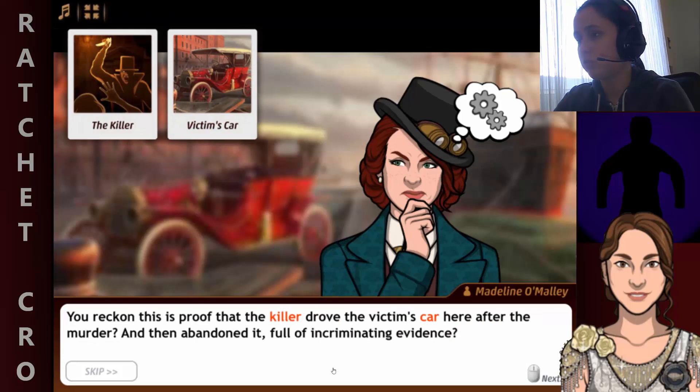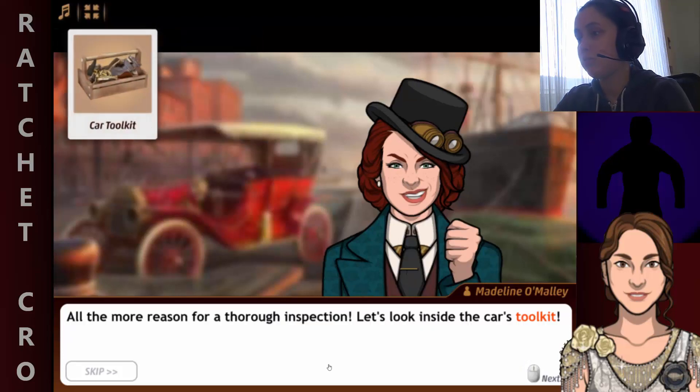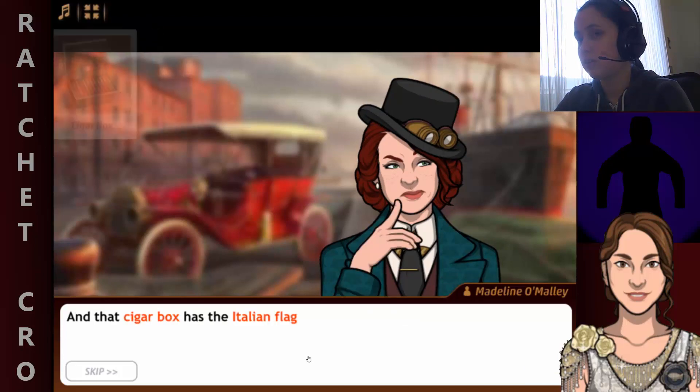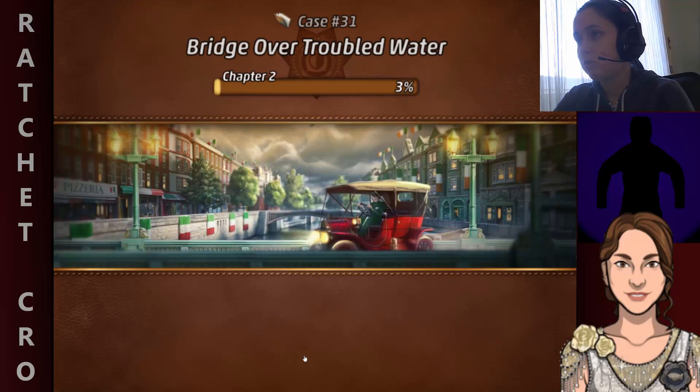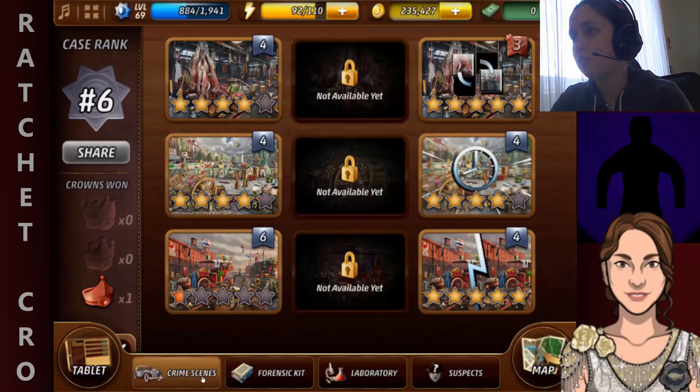You reckon it's true that the killer drove the victim's car here after the murder and then abandoned it, full of incriminating evidence? Yeah, that's the big mistake they just made. What about a total inspection? Let's look inside the car's toolkit. And that cigar box has the Italian flag inlaid on it — something else is faded on the lid. Let's recover it; we'll probably find out whose cigar box this is.